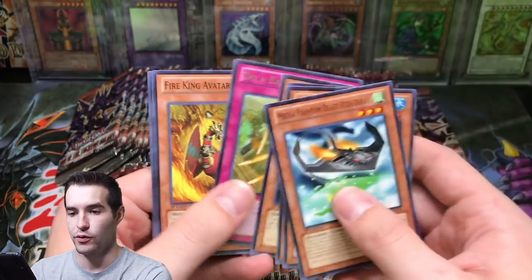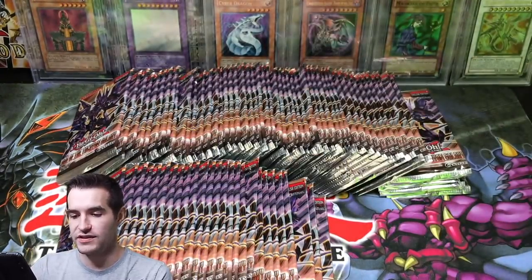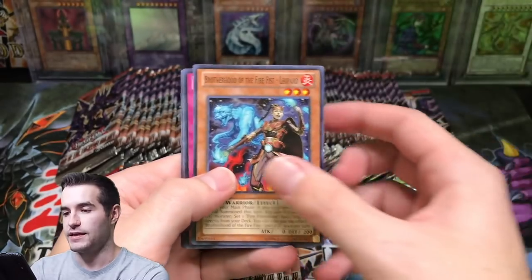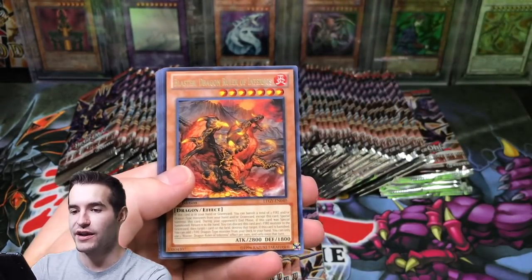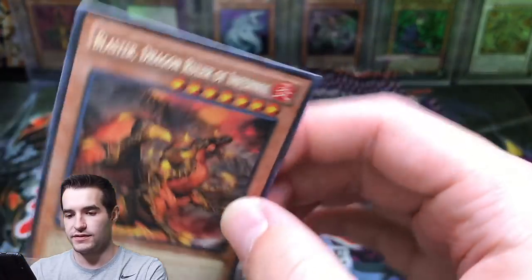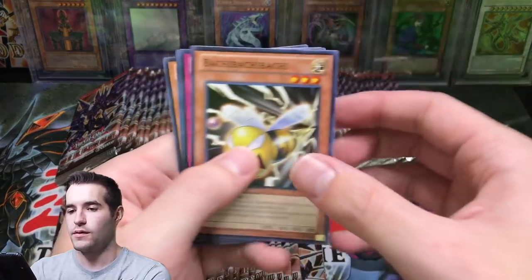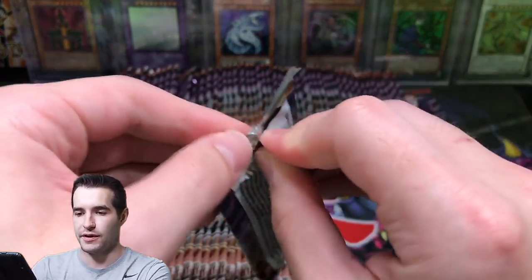Shark Kraken, Radius, Do a Barrel Roll, got a Fire King Avatar. We haven't even seen the Parsec guy either - interesting. So now we have two Ultimates, we got a Secret. Now we're just looking for a Ghost. Give us an Epic card. Abyss Scale, there's a Dragon Ruler of Infernos - that is a good card, sleeve that up. And Black Falcon. We've got a long way to go, and we've pulled a lot of good cards, so hopefully we can keep it up guys.